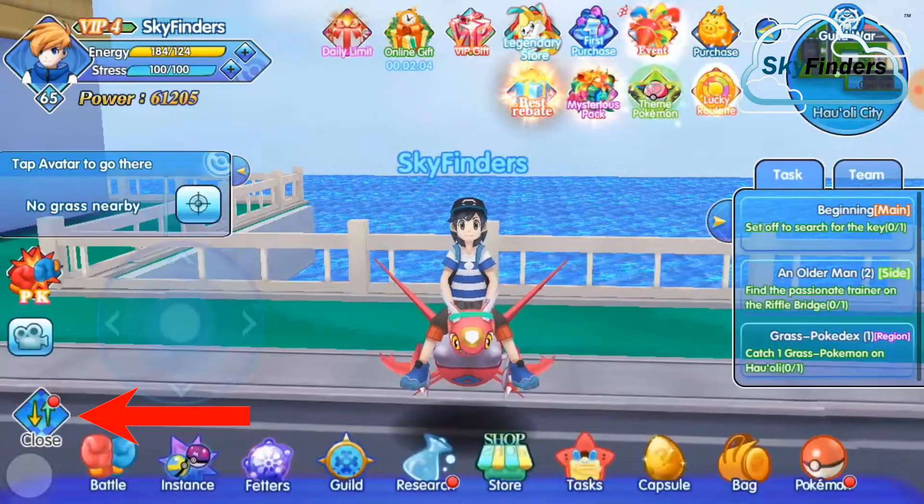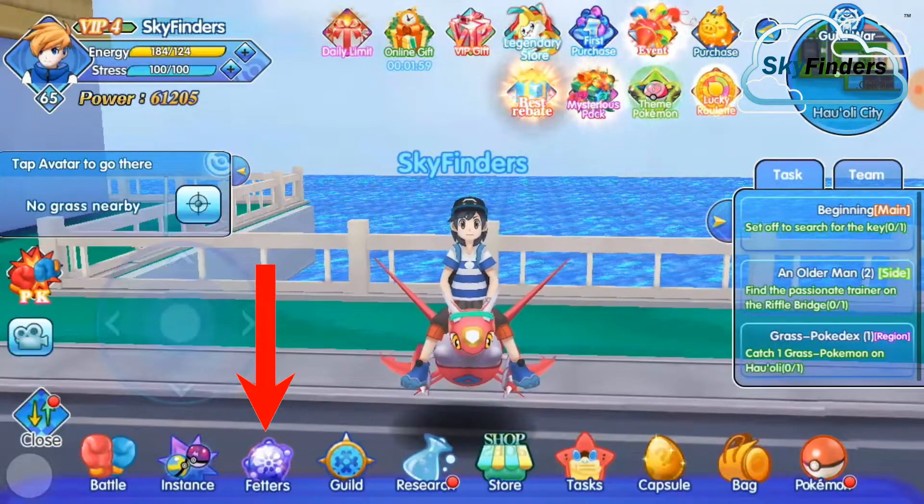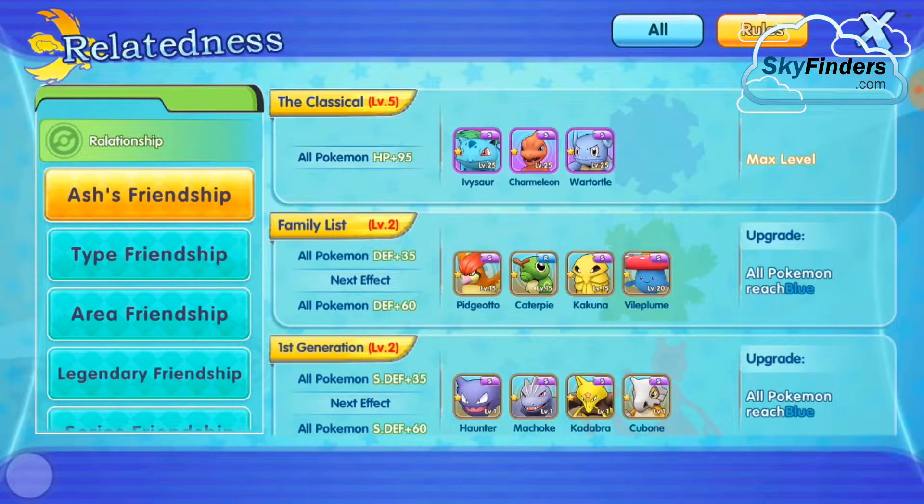So click on the menu. Here it is — Flatters. Flatters have some different types of tasks you must complete. It's an aspect that gives you targets. The classical one: I'm already at max level. All Pokémon HP 95 — so when you complete this task, all your Pokémon automatically get 95 HP.